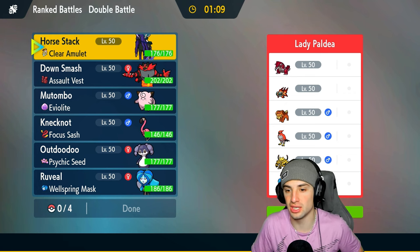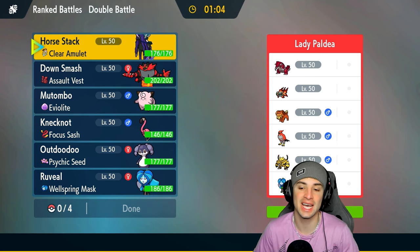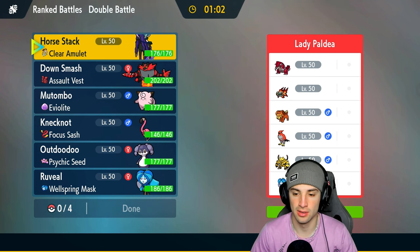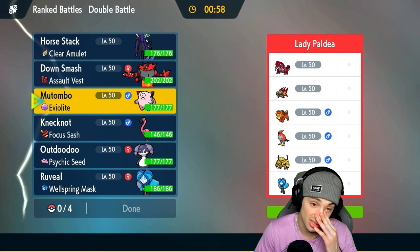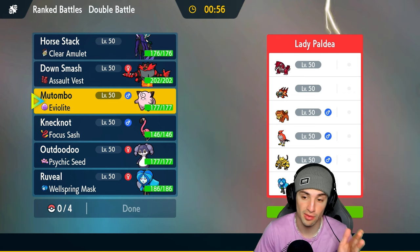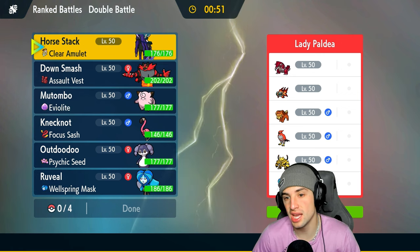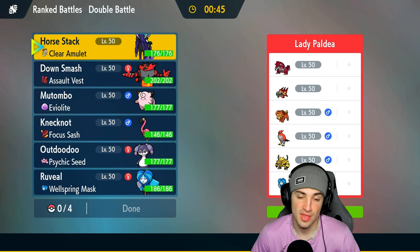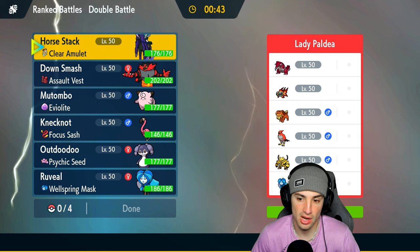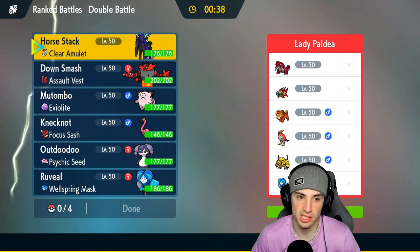We're going up against a pretty cool team: Torkoal, Flamebody Chi-Yu, Dachsbun — that's a combo right there — Electivire, and Wellspring Ogrepon. The Groudon-Dachsbun combo is kind of scary because it could go into Lava Plume, get the Well-Baked Body defense boost, and then just Body Press from there. We could go into the horse turn one and start going into Follow Me, though intimidating isn't bad either.